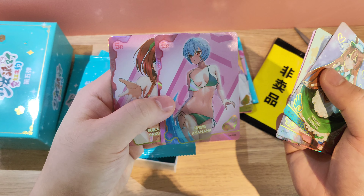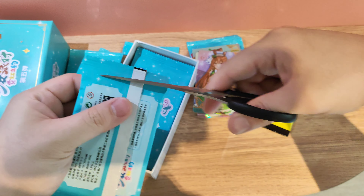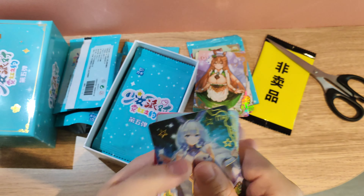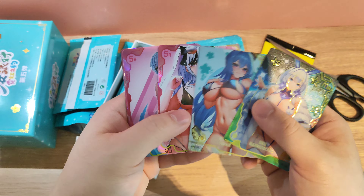Jui Ayanami — I think she's Ayanami Rei. That's very spicy. Illustrious from Azur Lane. Nika — I don't know where she's from.